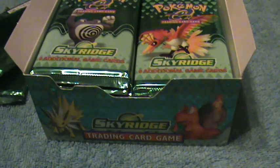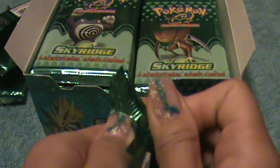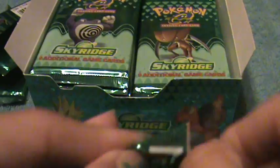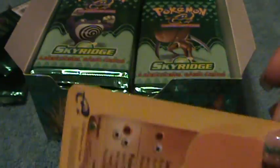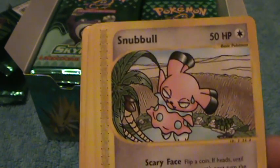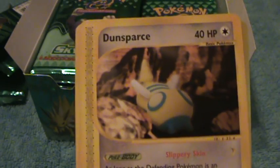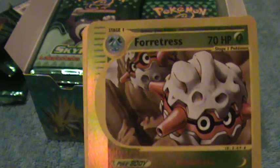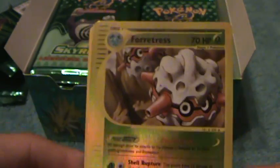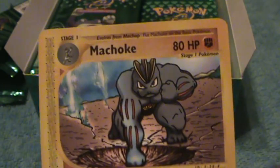Okay, here's Sandslash, Snubbull, Zubat, Sunflora, Dunsparce, Forretress, Politoed, Trainer, Friend Ball, and Machoke.